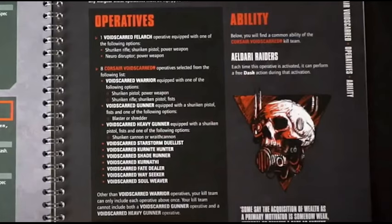He can have a Shuriken Rifle, Shuriken Pistol, and Power Weapon, or a Neuro Disruptor and Power Weapon. Because of the exclusivity of the Neuro Disruptor it does have short range, but I think that's the way to go. Either way he'll be equipped with a Power Weapon for close combat abilities, so he'll be strong. I think the Neuro Disruptor build is the way to go.